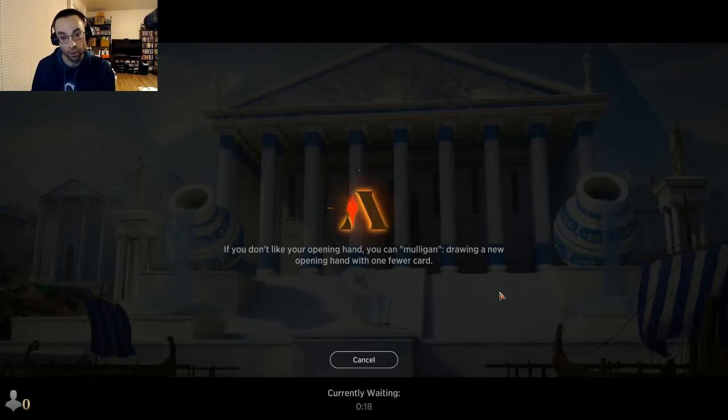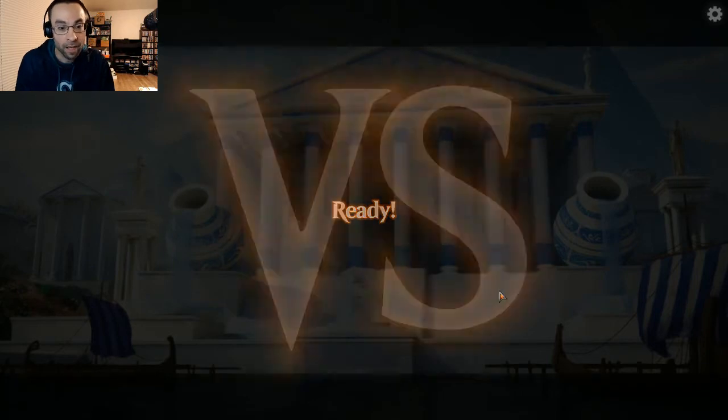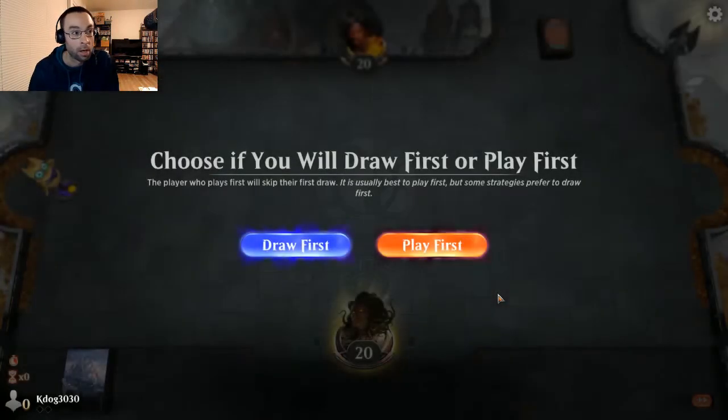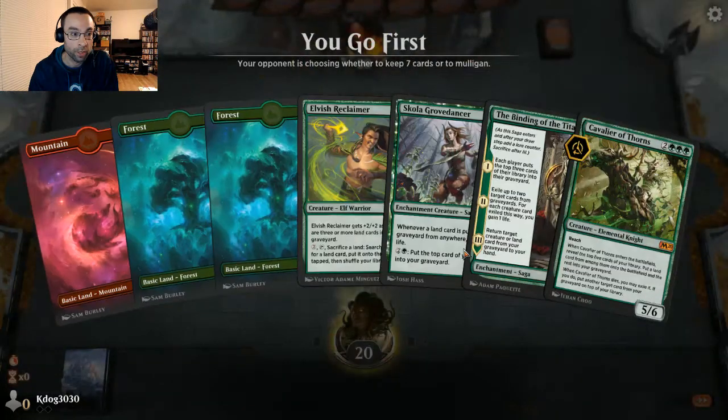It's always fun taking cards that other people have forgotten about or overlooked and figuring out ways to make them work. There's pretty decent land synergy, and I was surprised to see how much there is in some of the newer cards from Theros. We're up against Zap Dad and we get to go first — we can curve out here nicely.